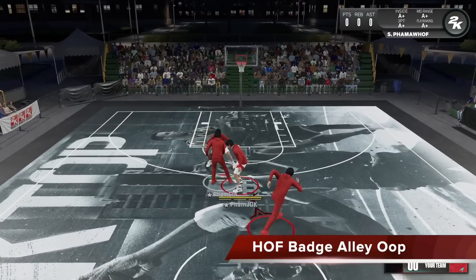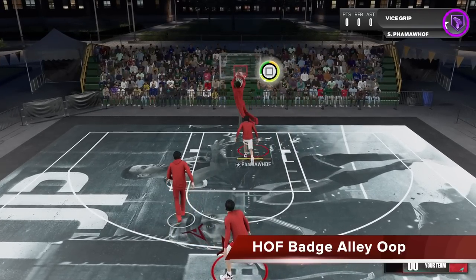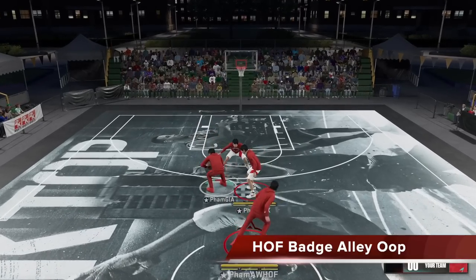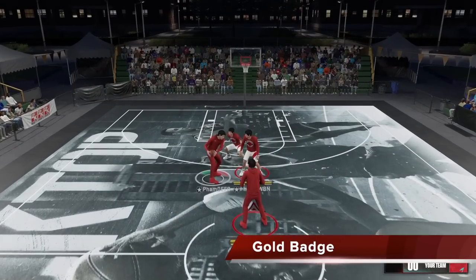Now if we compare it to Hall of Fame Aerial Wizard on another wide open alley-oop, you can see the spot we triggered it is similar, but at Hall of Fame level your slightly chances are increased significantly. The green bar is now covering the majority of your meter. Most importantly, the green window has moved up by a ton, so you have a way earlier opportunity to green — and that's big. We didn't green it but we triggered the dunk much earlier compared to no badge and got it slightly, but the opportunity and the advantages are huge. Another incident at Hall of Fame — lots of green, the green window was super early, so much more margin for error.